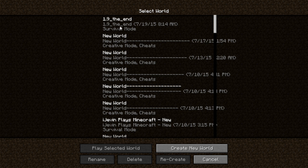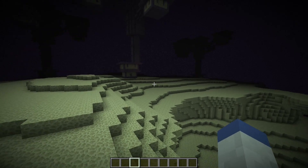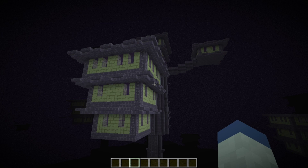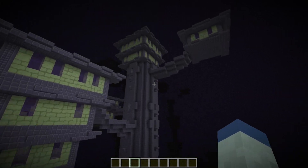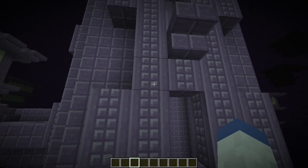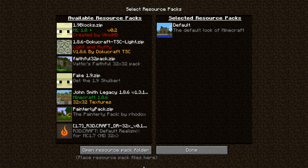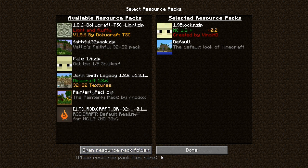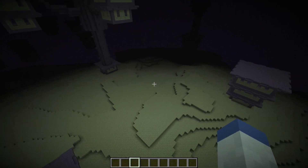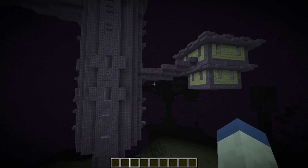The first creation I'm going to be showing you is a custom built End World. Now this doesn't have everything that the snapshots will probably have in it, but they've done a very good job recreating these End Cities. Basically what they've done is recreated this using different textures with a custom resource pack — this 1.9 blocks resource pack. If you add that in, that's what gives it the look. Without it, this would all be red sand and nether rack.